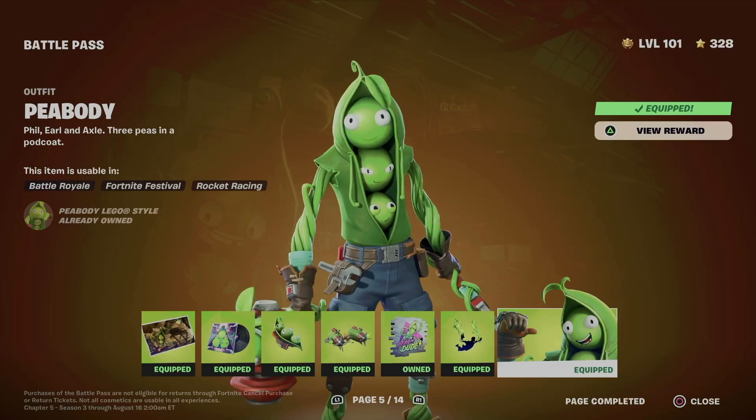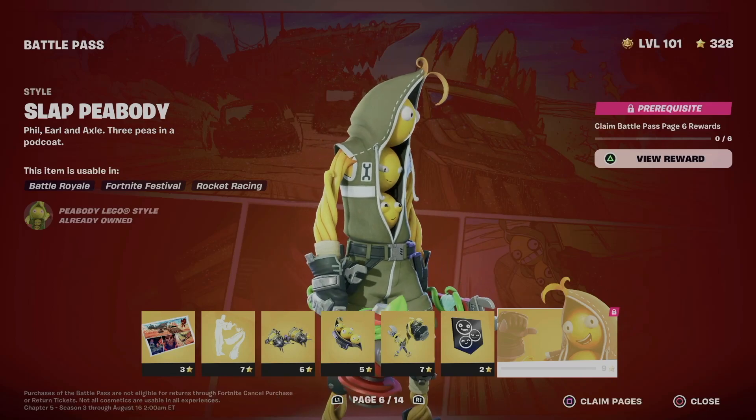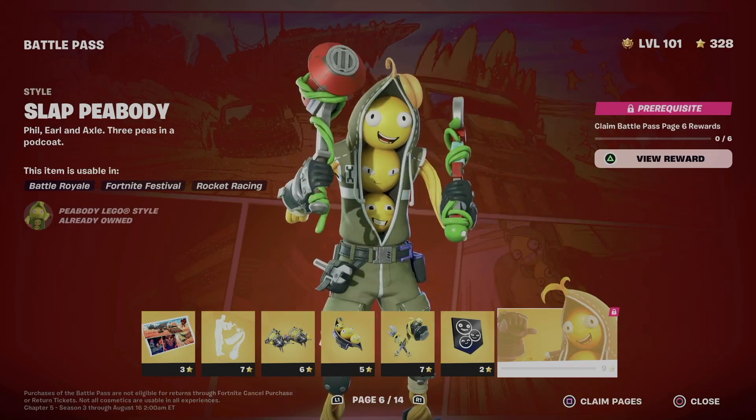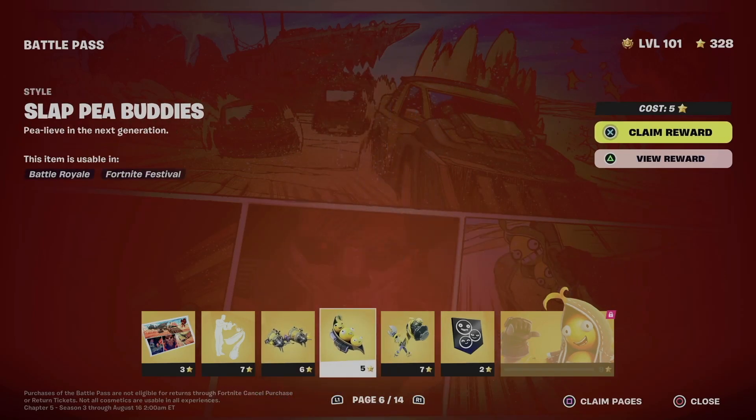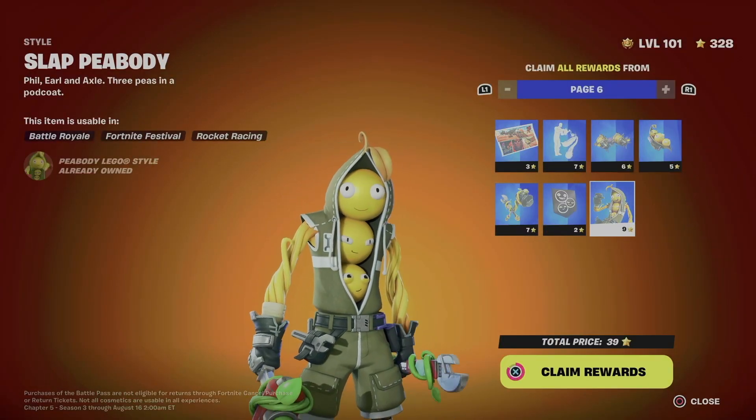We did unlock this really funny skin. So right now we can move on officially to page number six, which gives us a different style for this skin. I personally like the other style, but to claim this one we can do the exact same thing — just claim the entire page to unlock that skin style.